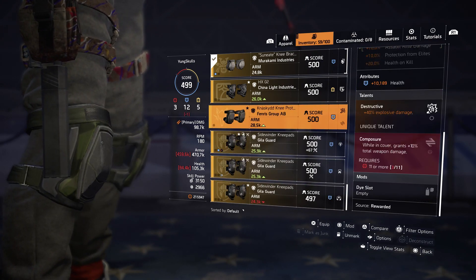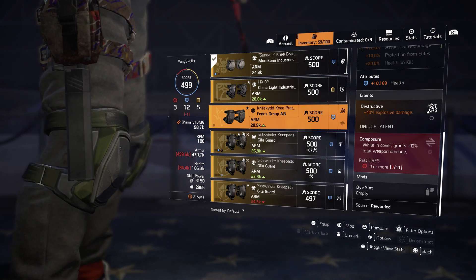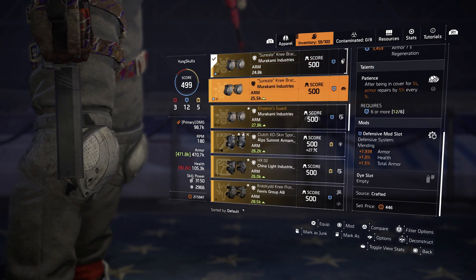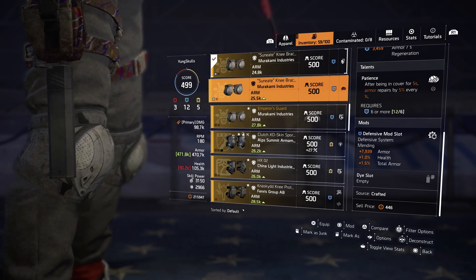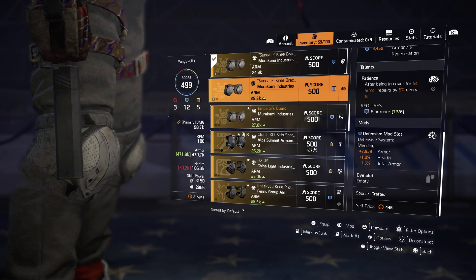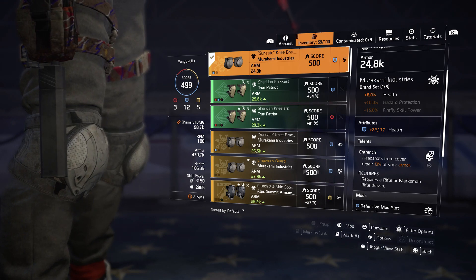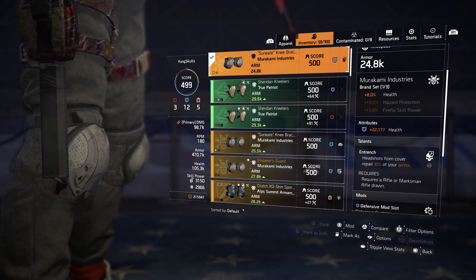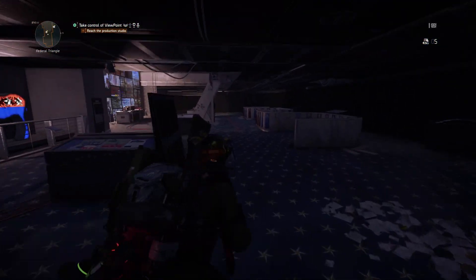Composure is while in cover grants 10 total weapon damage — you are getting an extra 10 weapon damage to your build, that's no good. Patience is after being in cover for five seconds armor repairs by five percent every one second — that's the most broken one, constant healing, and that's what everyone's been using. Entrench is headshots from cover repair 10 percent of your armor. Being able to use a talent without doing the requirement — this needs patching.